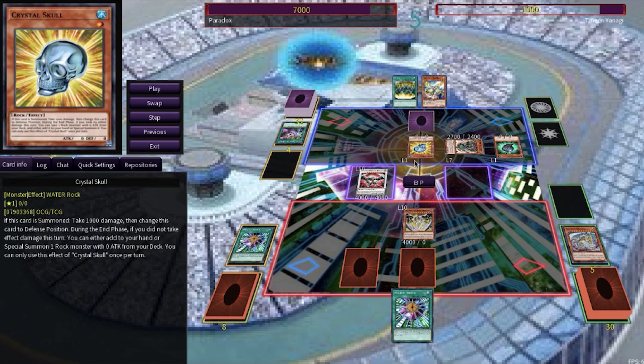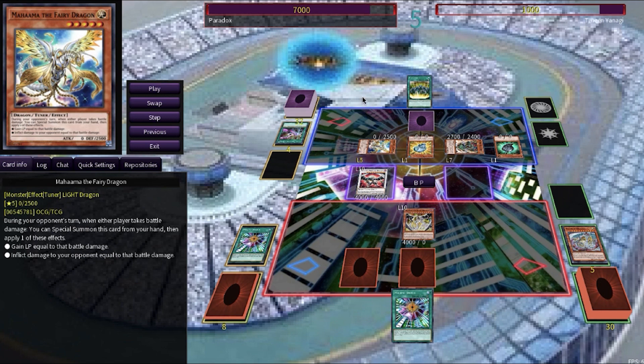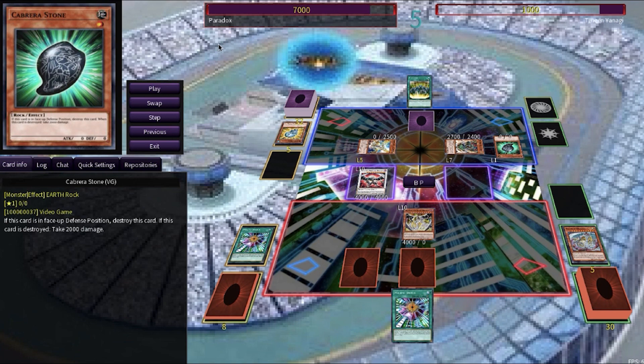Tenzin took 4000 damage and the Crystal Skull was destroyed, but he activates from his hand Mahama the Fairy Dragon. During your opponent's turn, when you take battle damage, you can special summon it, and then either gain the life points you lost back or inflict that same amount of damage to the opponent. Tenzin chooses to gain the life points, bringing himself back up to 5000, knowing he would be vulnerable from the incoming attack towards the Cabrera Stone. However, he took 2000 damage from Cabrera Stone being destroyed. So Paradox wins this duel.